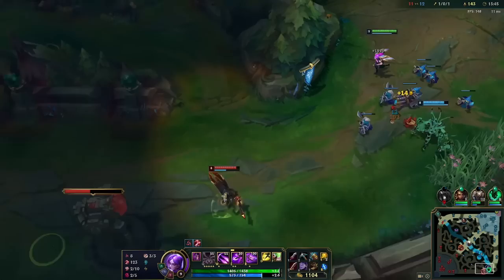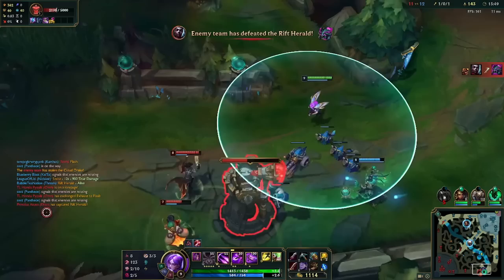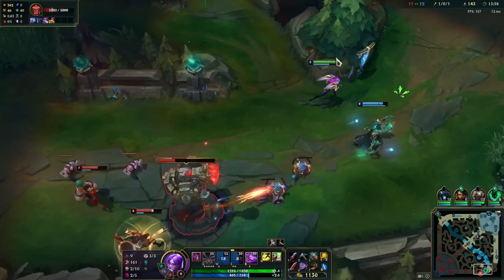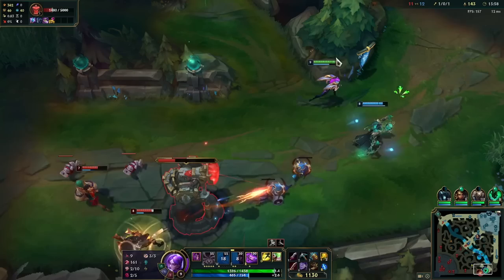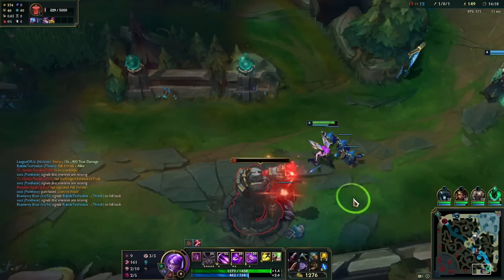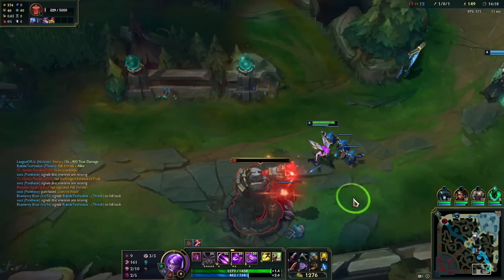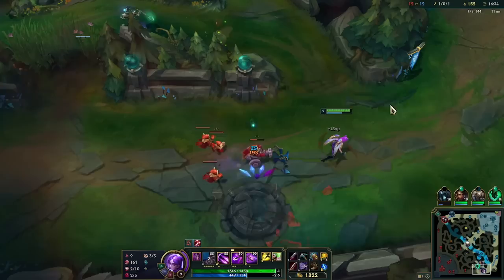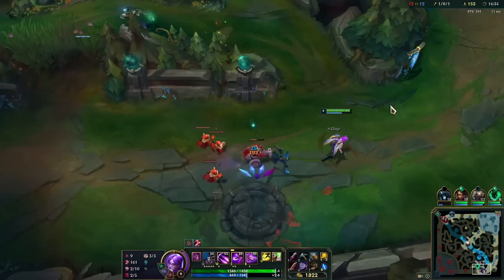I don't have Lethal Tempo to shred him either. We could still go our Kraken build. Auto Q then run out — see how good that trade is? I don't typically condone W-ing to poke like this, but since I'm getting so much free damage, why not. You just want to pressure them off the tower so we can take it — we're guaranteed to take this. I'm denying them the last creeps by letting the tower kill them. That's how you push your CS lead even further.